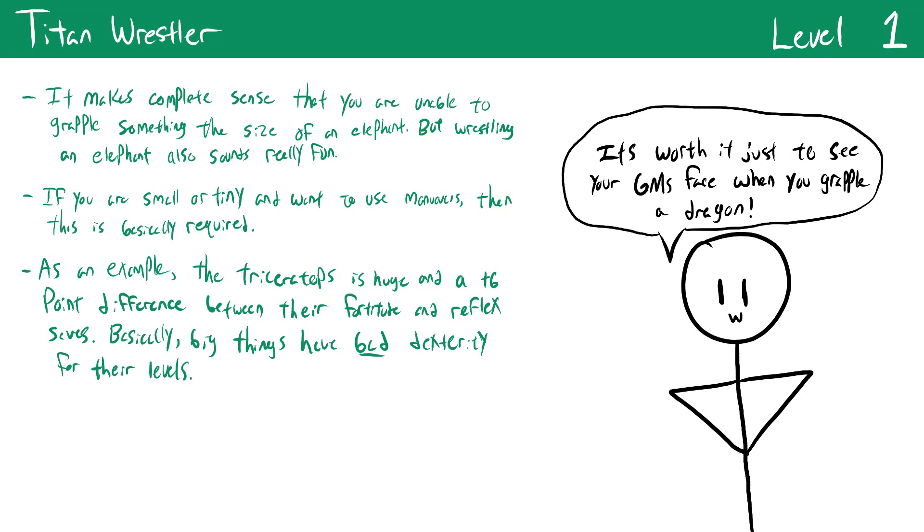Titan Wrestler changes the rule that athletics maneuvers can only target creatures one size category larger than you. With this feat you can attempt to disarm, grapple, shove, or trip creatures up to two size categories larger, and up to three size categories larger if you're legendary in athletics. Keep in mind that larger creatures typically have high Constitution scores making grapple and shove hard, but they tend to have worse Dexterity, so tripping or disarming huge creatures might actually be easier than against medium-sized ones.